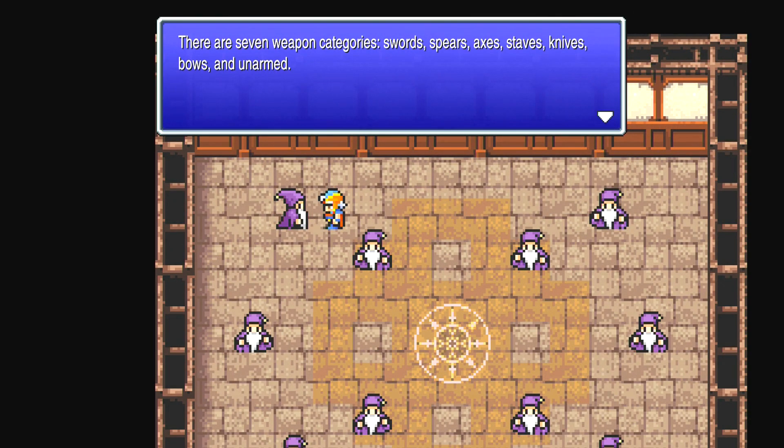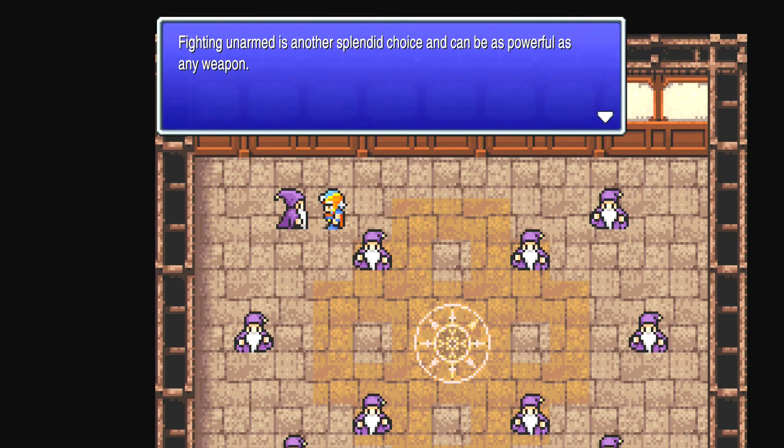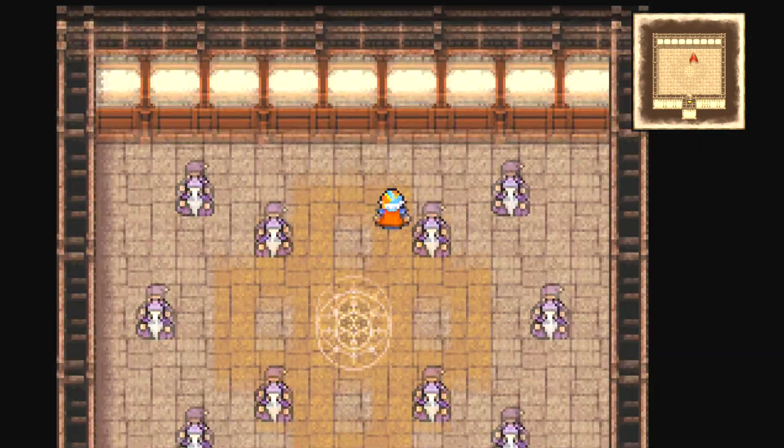Weapons — seven weapon categories: swords, spears, axes, staves, knives, bows, unarmed. Swords, spears, axes, staves, and knives are one-handed weapons and can be equipped along with a shield. It's also possible to equip two one-handed weapons, one in each hand. Equipping a bow requires two free hands but allows a character to attack with the same damaging force from the rear row. This game introduces the party row system — the first game didn't have that. Fighting unarmed can be as powerful as any weapon, but equipping a shield cuts an unarmed combatant's attack power in half.